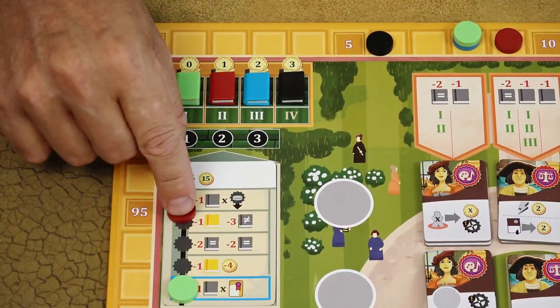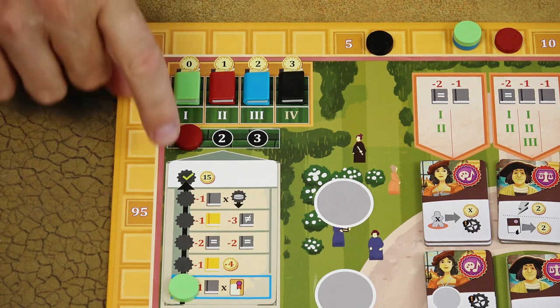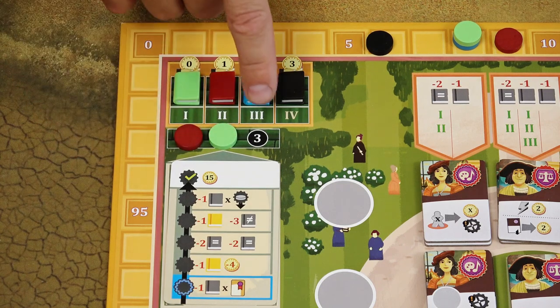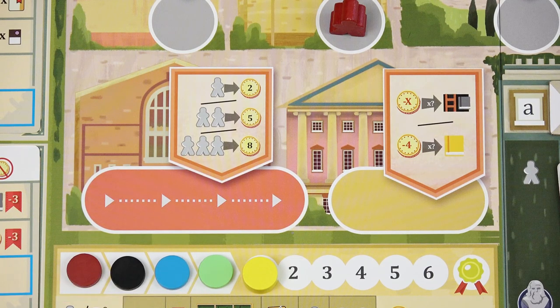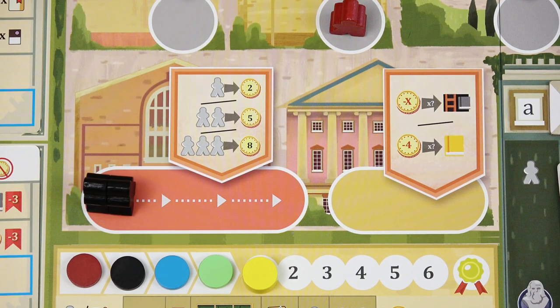When you reach the last milestone, if you are the first player to do so, place your marker on the first space. If another player reaches that last milestone, their marker goes on the second space, and the third marker would go on the third space. The bishop action space and the colloquium are special action spaces where the normal rules for placing masters don't apply. When players place masters in the bishop action space, they take coins from the general supply based on the number of masters placed on that particular turn.